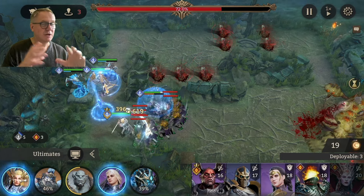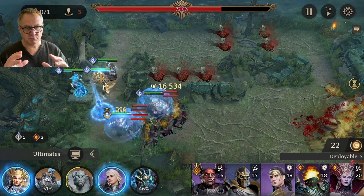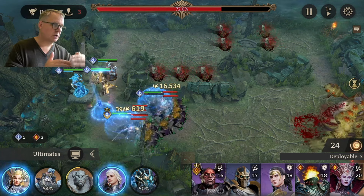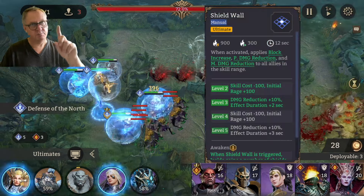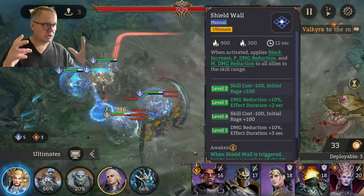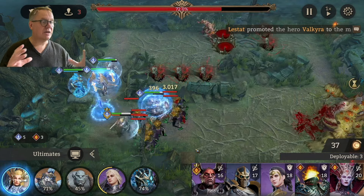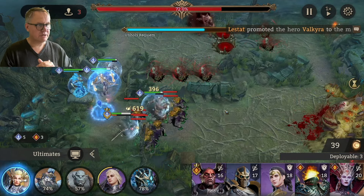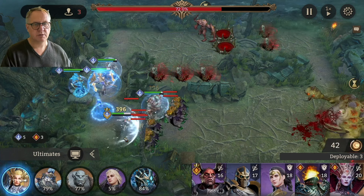Now why do they pair so well together? As his ultimate runs out, we trigger her ultimate — and her ultimate puts a plus-one block increase on everyone around her. So we trigger hers and we've got that extra block buff on everyone, bringing everyone back up to five. That keeps those mobs at bay for us long enough.